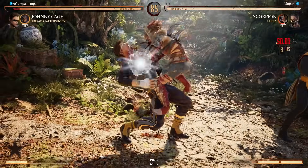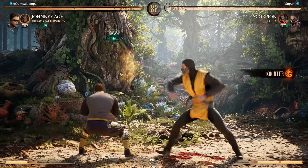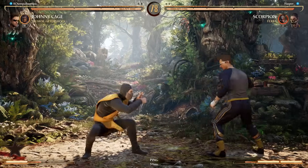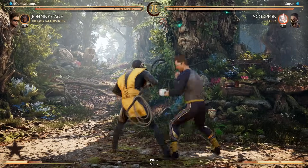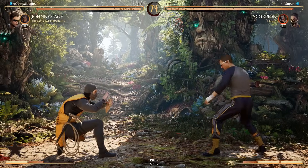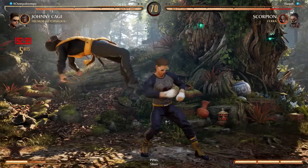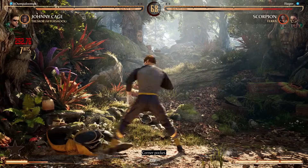It's plus on block — the overhead one is plus on block, the one where he jumps. You can't mess with Johnny's jump-three — that was evil, ladies and gentlemen. You gotta up-block that.